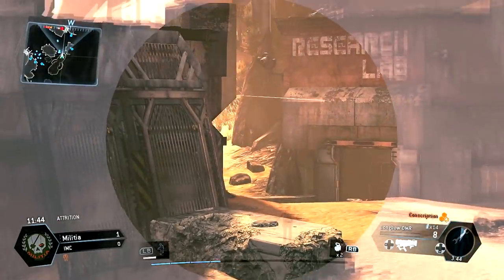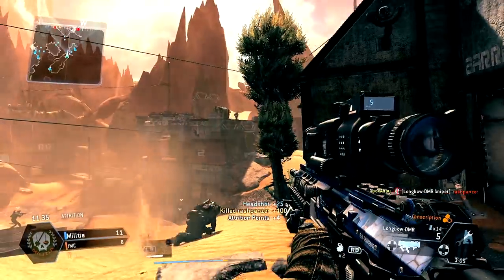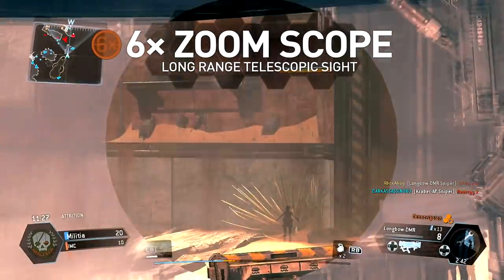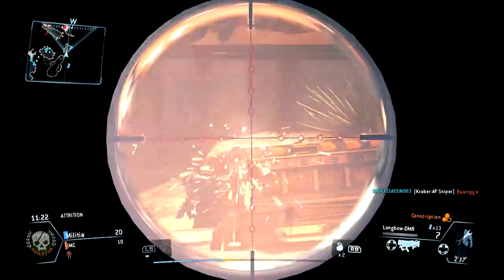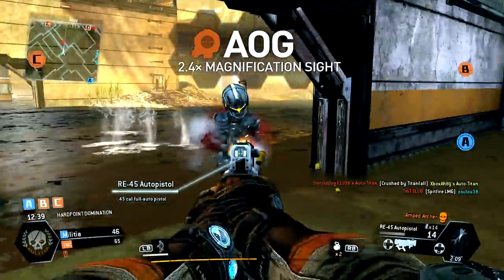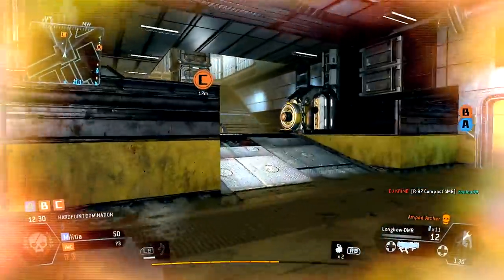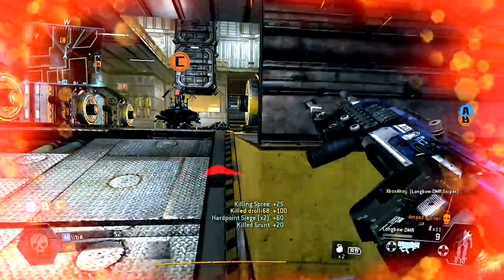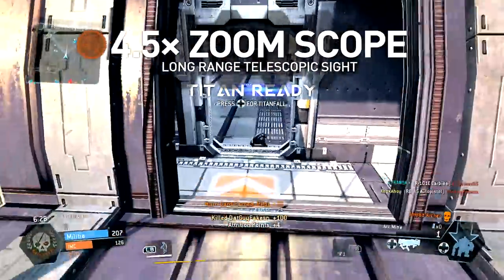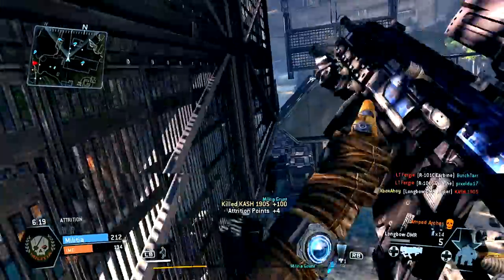The Longbow is designed for ranged engagements, and your loadout should help bolster this role while addressing any weaknesses. The weapon has no iron sights, and is instead equipped by default with a 6x zoom scope. It provides a simple crosshair reticle and the best possible view on distant targets. As a contrast, the AOG is suited to much more aggressive use, with its lower 2.4x magnification and retention of your peripheral vision — ideal if you don't want to abandon the Longbow but prefer staying in the fight. The 4.5x zoom scope provides the middle ground: able to target foes with precision over long distances, but without sacrificing as much mid-range potential as the 6x scope. It is the most versatile option, ideal for those who prefer to vary their approach.